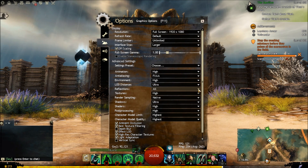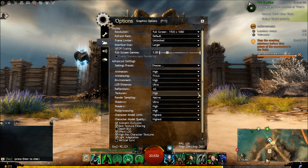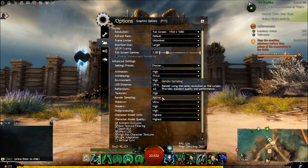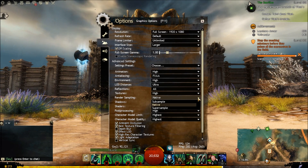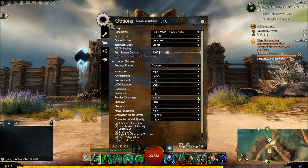Set Reflections to None — you want None on reflections. Textures I've got on High — you probably want it on Low or Medium. Render Sampling I'm on Native — you probably want Sub-Sample, which puts less stress on the computer.